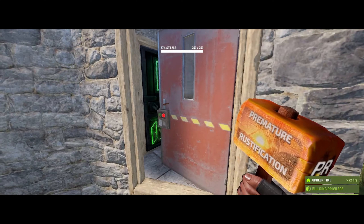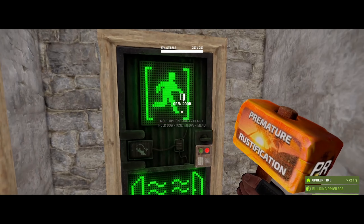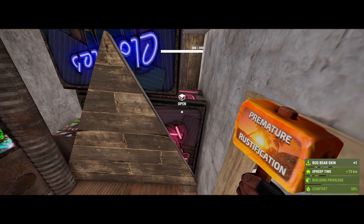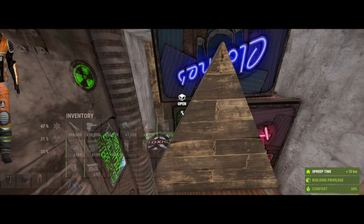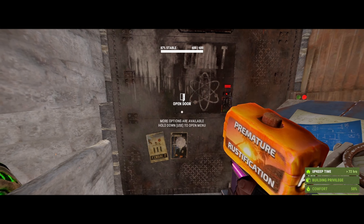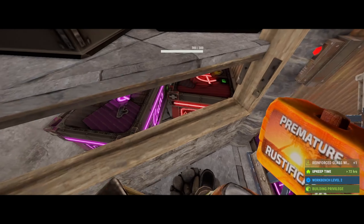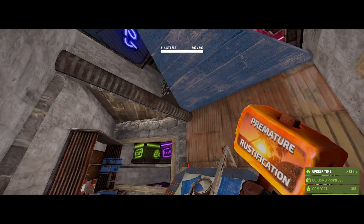Going in through the front we've got a standard airlock, then we come in with three furnaces into usable honeycomb. Our first bit of loot storage is three large boxes and one small box. Moving on, we've got our workbench and glass window protecting our main loot room, which holds four large boxes.